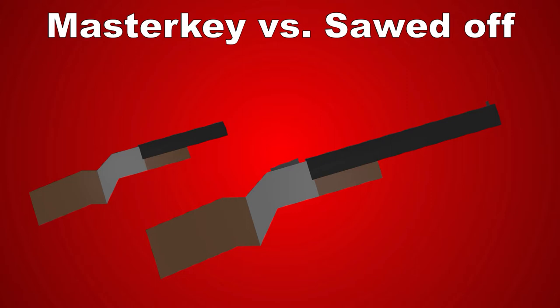The Master-Key and the Sawed-Off are both uncommon shotguns scattered around the world of Unturned. The Master-Key can be found in camps and farms, and occasionally also from farmer zombie drops on Washington. Since the Sawed-Off is nothing more than a shorter version of the Master-Key, you can simply craft it using a saw.